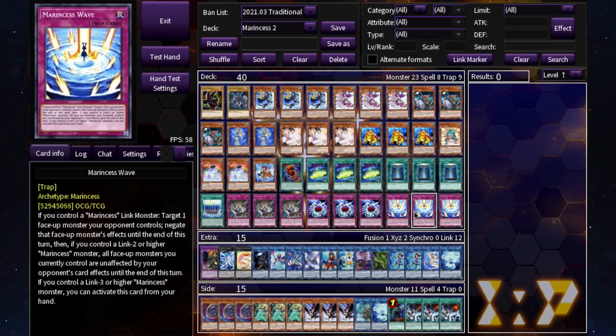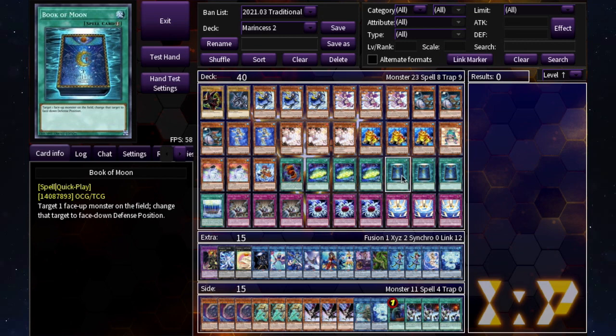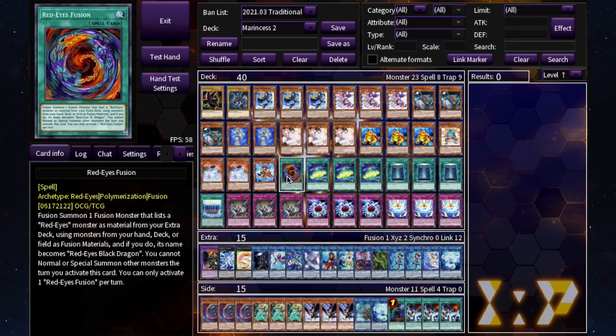Marincess Wave is your main Marincess trap and really important to the deck — you probably don't want to run less than three. If you control a Marincess, you target a face-up monster your opponent controls and negate that monster's effects until end of turn. And if you control a link two or higher Marincess, all face-up monsters you currently control are unaffected by your opponent's card effects until end of turn.